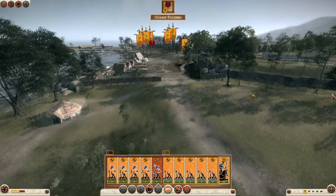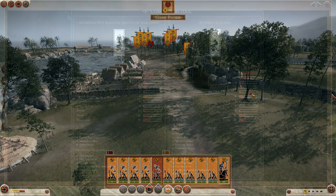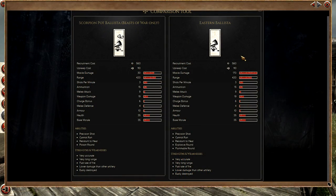Now the Scorpion Pot Ballista. Comparing it to the Eastern Ballista, the Scorpion Pot Ballista's missile damage is way lower because the Eastern Ballista can shoot boulders while the Scorpion Pot Ballista only shoots Scorpion Pots. Looking at the abilities, they have mostly the same abilities except the Scorpion Pot Ballista cannot shoot explosive rounds, flammable rounds, or the basic boulder.